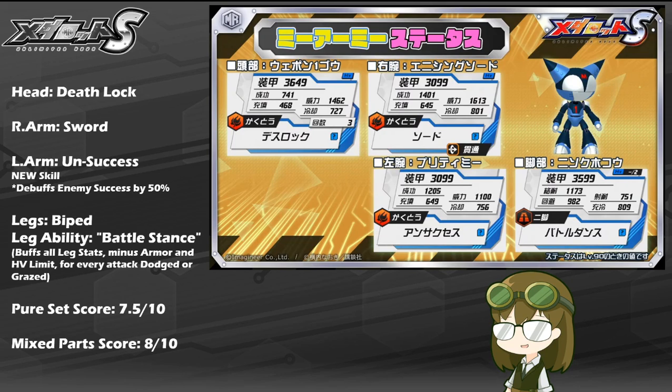Mii Army has two very dangerous ailments to make use of, whether as a pure set or as mixed parts. For that reason, he does have some pretty solid specs, roughly about the same as Black Kid — about 3650 HP for his head, about 3100 per arm, and about 3600 per leg, meaning he's pretty well balanced all around. Mobility of 809 puts him a little slower than the main model, but still in that nice sweet spot where you want to be.